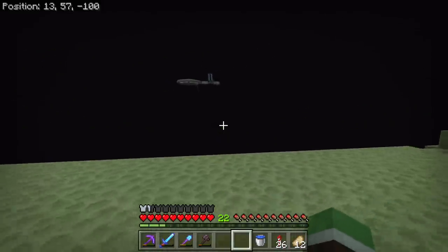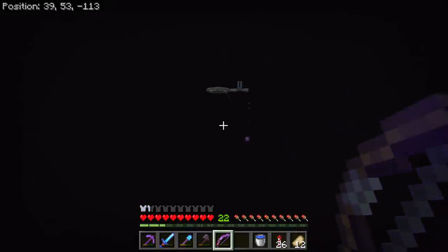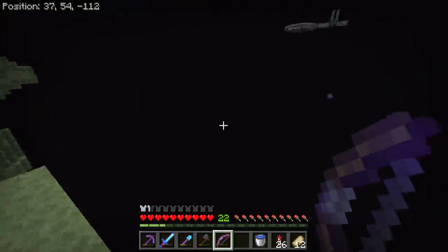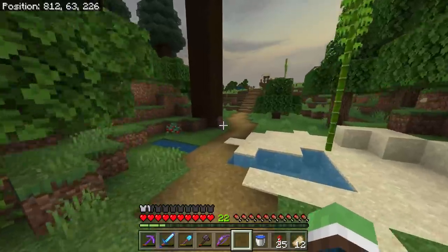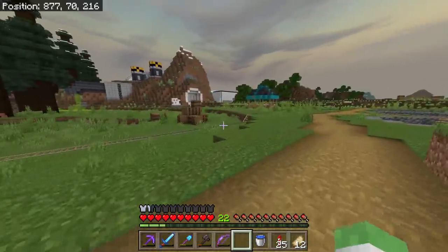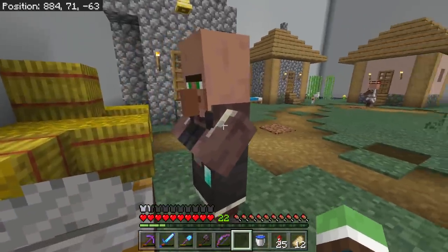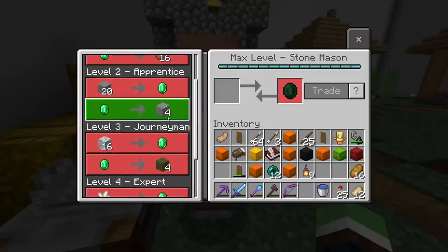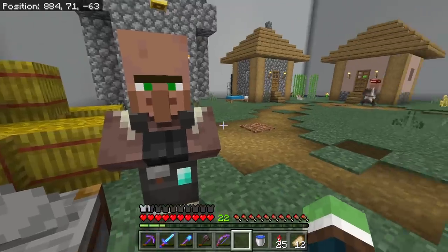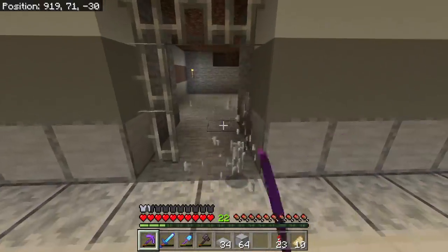Looking good from here. What to work on next in this lovely world — so much to choose from. The slime science center looks pretty tasty right now. By the way, I'm still getting comments saying you can get brick from this guy — I know you can, that's what I did for a while. But it's not worth it because you can only trade about five times, and that's not that much brick.